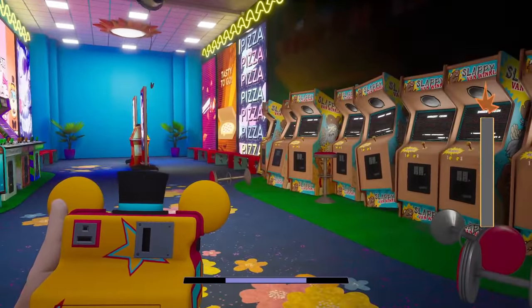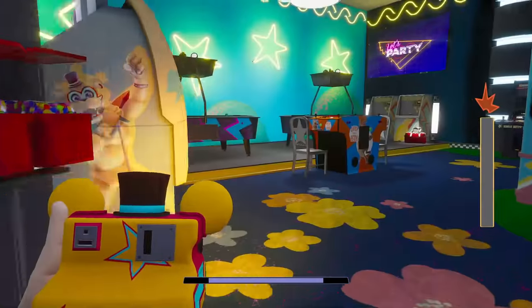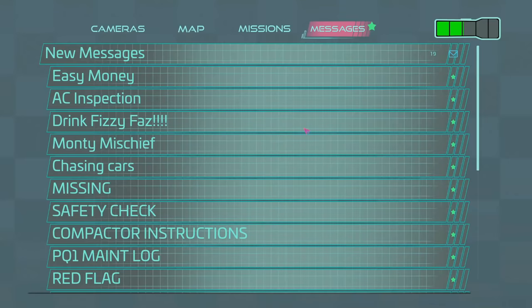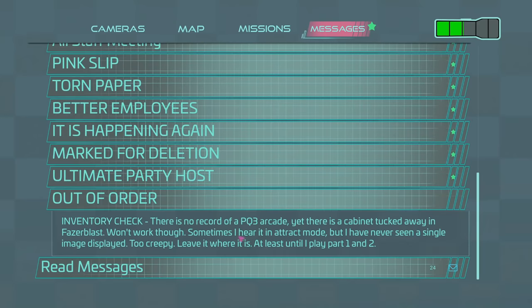Oh look, that's the Fazcade! Maybe this is going to be like a shortcut — wait, this opens! I don't think I've ever been in here. Let's grab this note. 'Easy money — my cousin worked here, he said magnet screw. Out of order. There's no record of a PQ3 arcade yet — there's a cabinet tucked away in Phaser Blast. Phaser Blast won't work, but sometimes I hear it in attract mode but I've never seen a single image displayed. Too creepy, leave it where it is.'